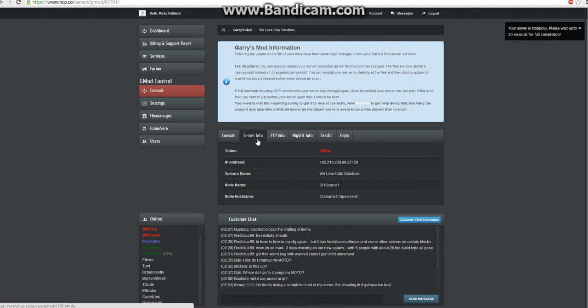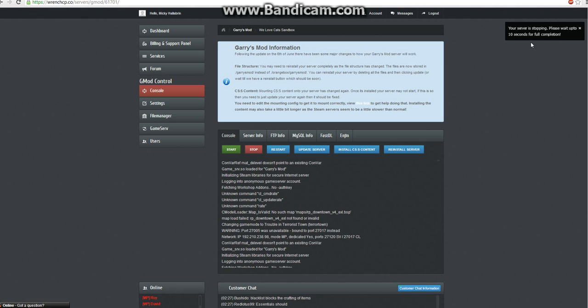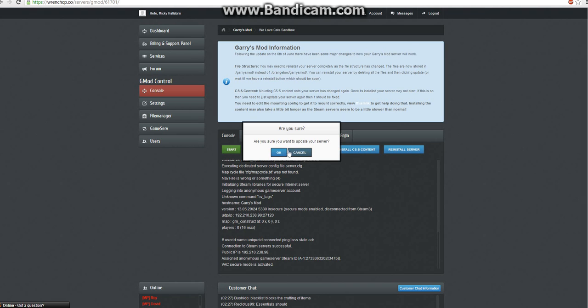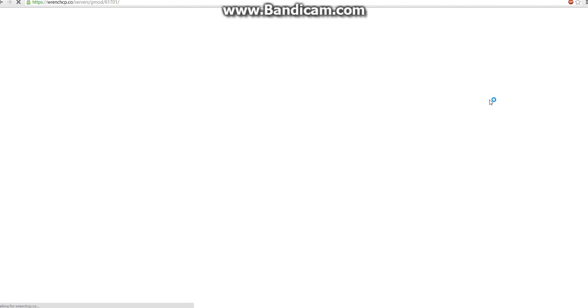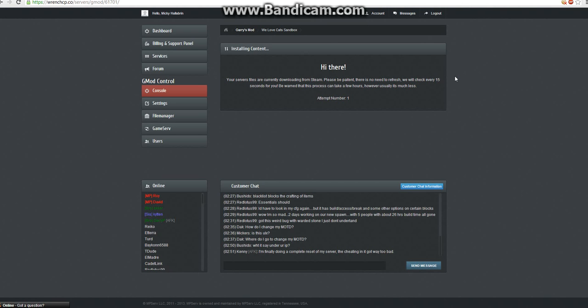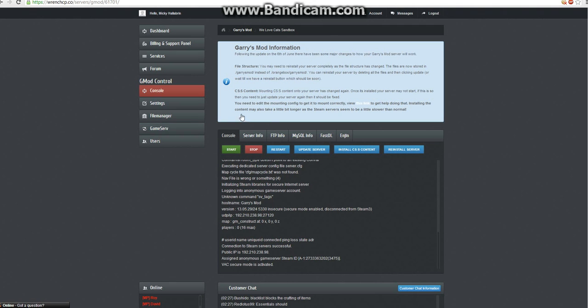I probably didn't need to do that, but it really can't hurt. Just wait for this message to go away. And now, the next thing that you're going to do is update the server. This can take a while, so I'm going to pause and be back with you once it has finished. And we're back. Now that your server has updated, we're going to go to the Settings tab.